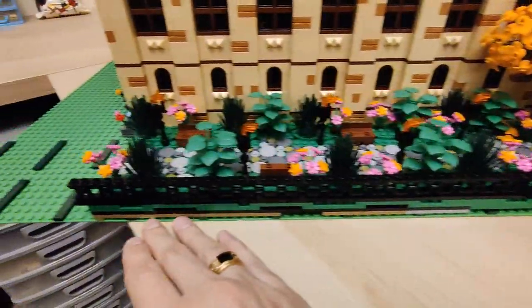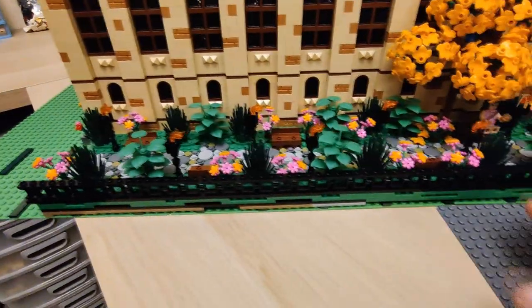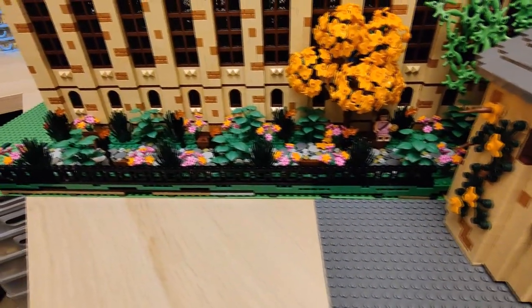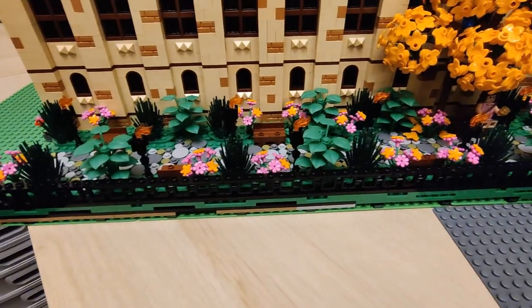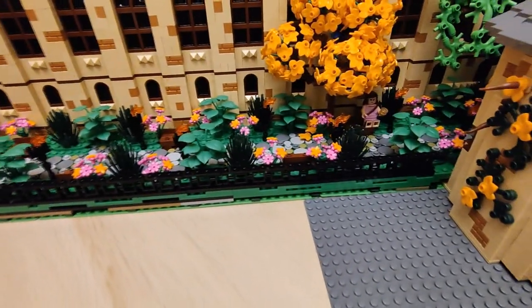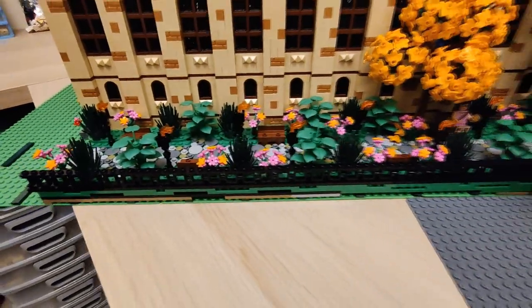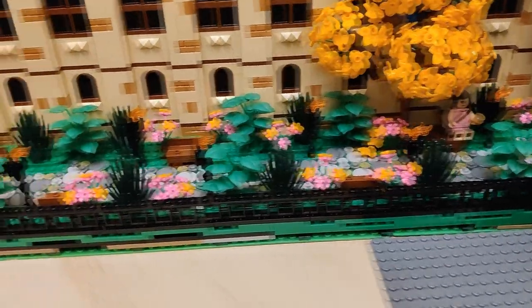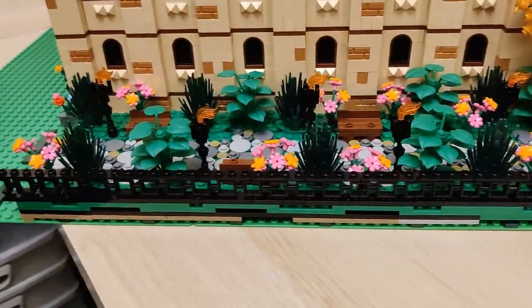Over here you can see all sorts of holes because this is going to be covered by rocks eventually, so I don't see any point wasting pieces there. My green pieces are not all that many and I don't see any point investing further into pieces that will not be seen. This is pretty much strong enough to support everything.